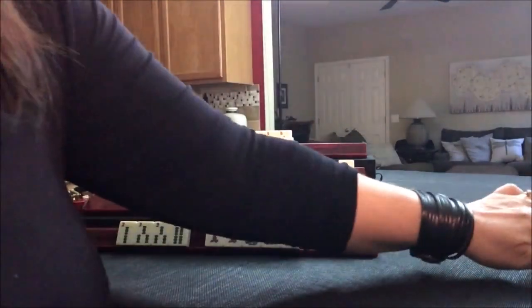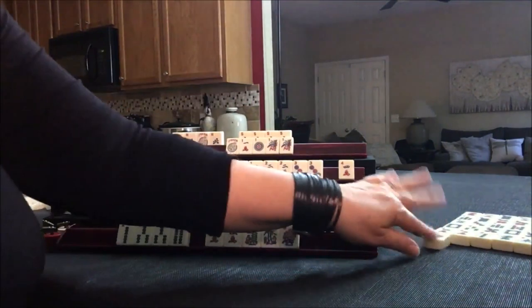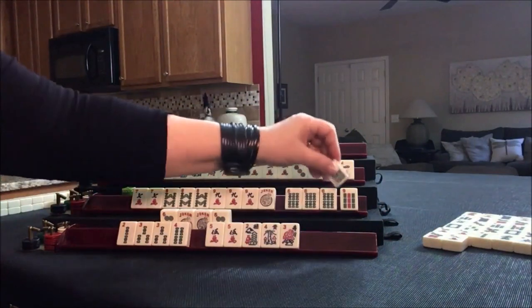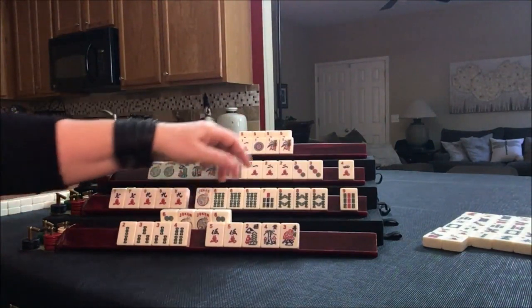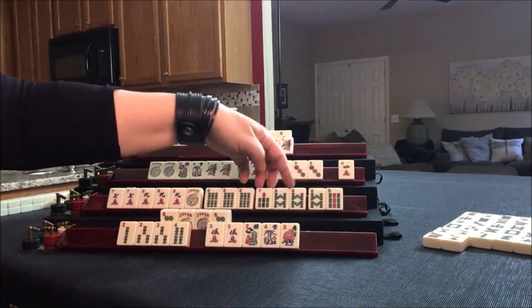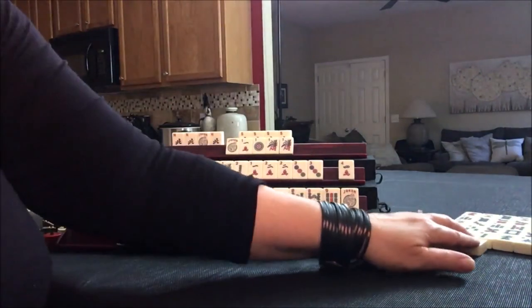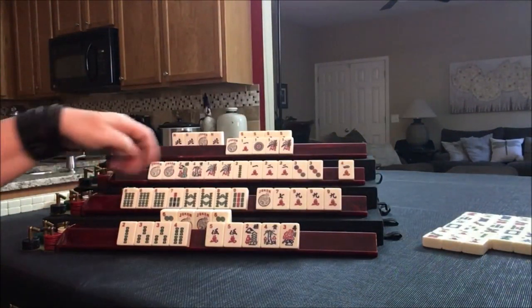Drawing here — six bam. Nobody wants it, that's probably safe. Seven dot. Eight crack. Seven bam. We have 6, 7, 8 — we don't need this nine. Looking at 6, 7, 8, 9 quint, or 7, 9. There are two green dragons out — let's go ahead and get rid of that seven crack and switch to a potential 6, 7, 8. If we can get a flower in kongs, maybe. Let's draw — eight crack.